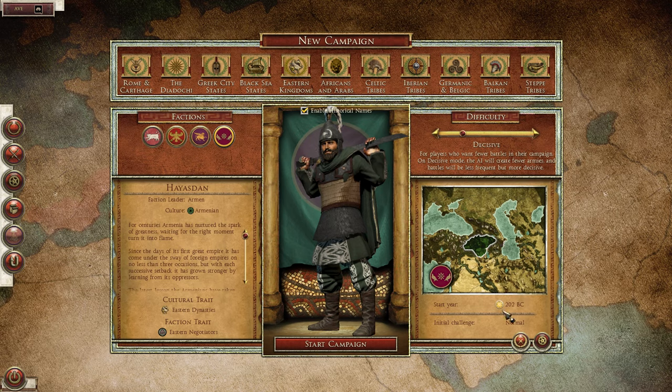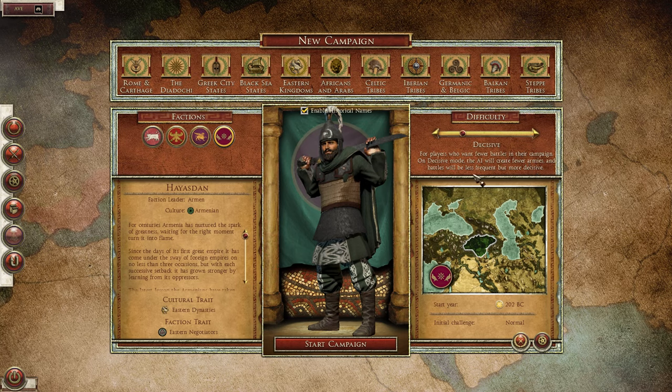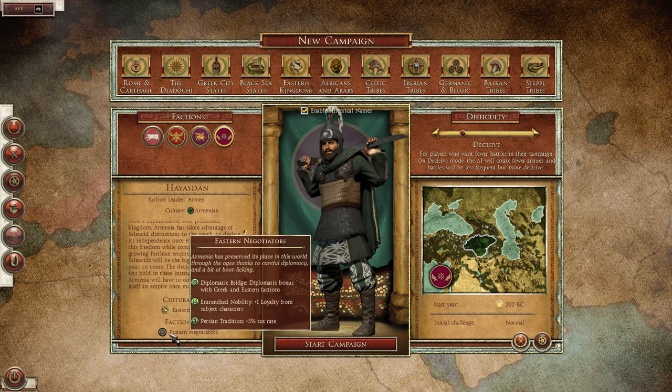This mod starts in 202 BC, which is the closest we get within the mod community to the Armenian Empire that existed in the first century BC historically. Looking at difficulty settings: 'Decisive' mode means the AI will create fewer armies and battles will be less frequent but more decisive - that sounds perfect for me. 'Relentless' means constant battles, which diminishes their value, so we're going with Decisive.